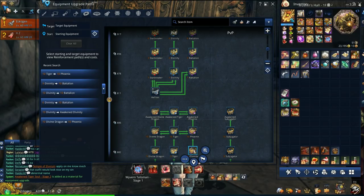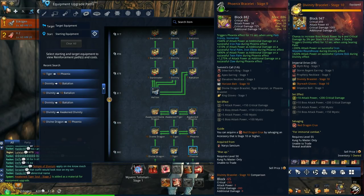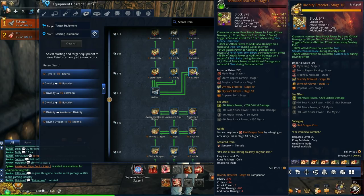As for your bracelet, you want to use Phoenix, or if you can skip Phoenix and get the latest bracelet, then Battalion is your best in slot.